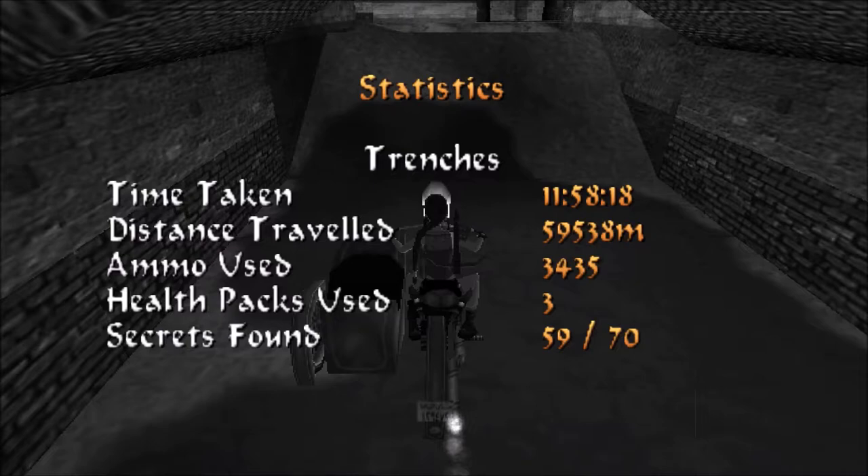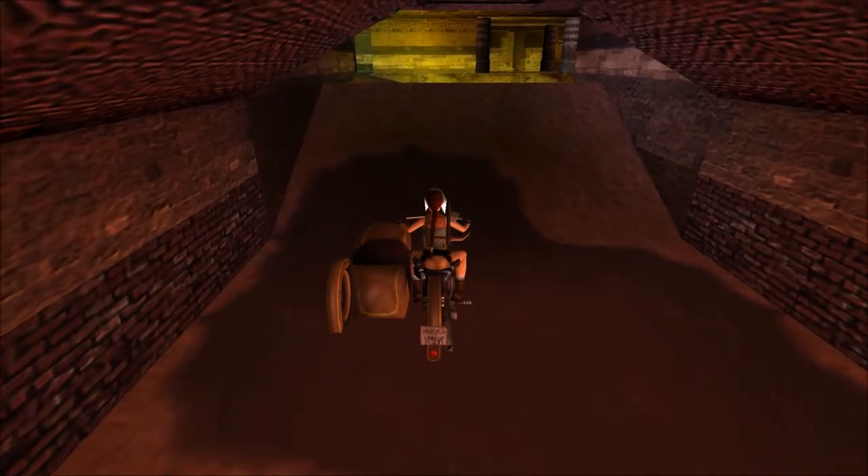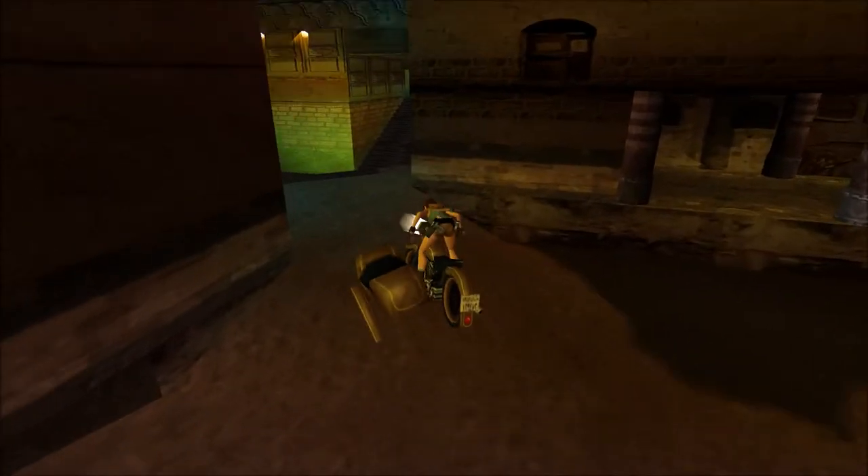In this particular visit of the Trenches, we are not going to find any new items, kill any new enemies, or discover any new secrets. But what we are going to do is a series of interesting things that will enable us to reach the Street Bazaar part of Cairo. So let me show rather than tell.